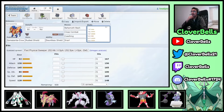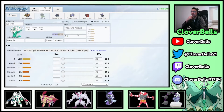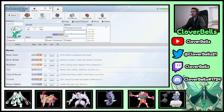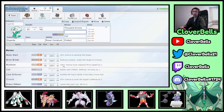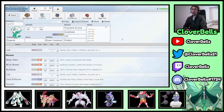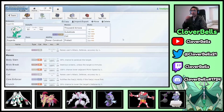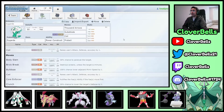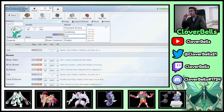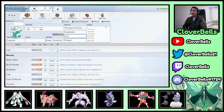Zygarde's moves: Thousand Arrows, Coil, Protect, and the fourth slot. Substitute is actually a good option here — similar to how Zacian uses it — to block Intimidate, stall out Trick Room and Tailwind turns, and buy time to reach Zygarde Complete. Once in Complete form with a Substitute up, Zygarde just doesn't die. Coil boosts Attack, Defense, and Accuracy.